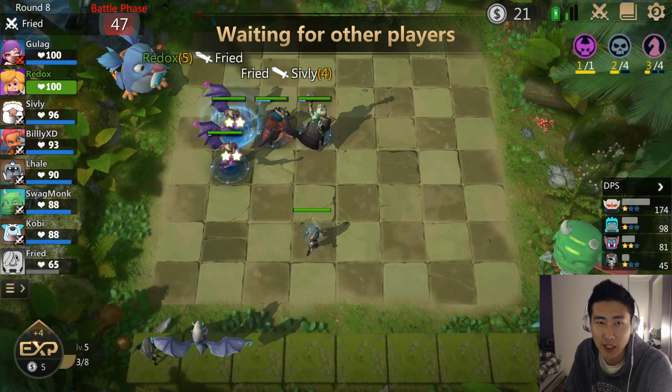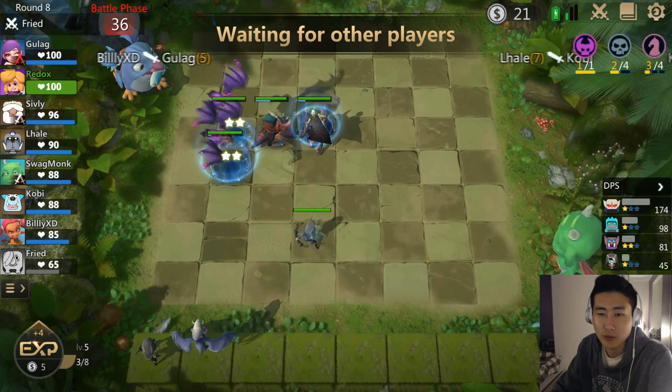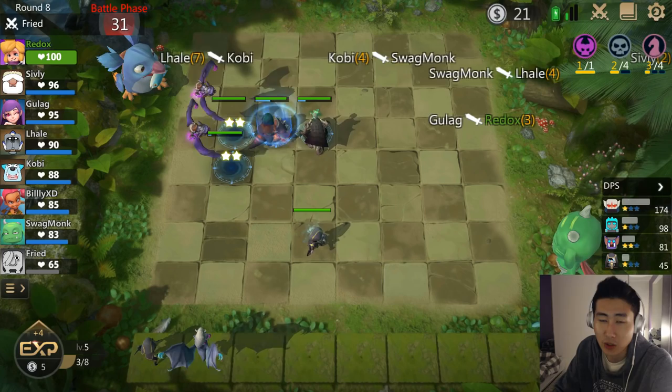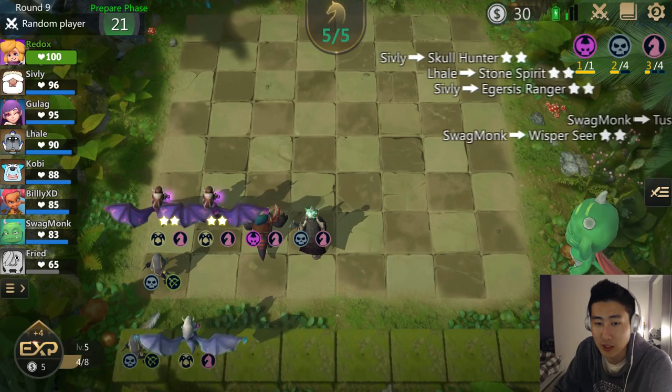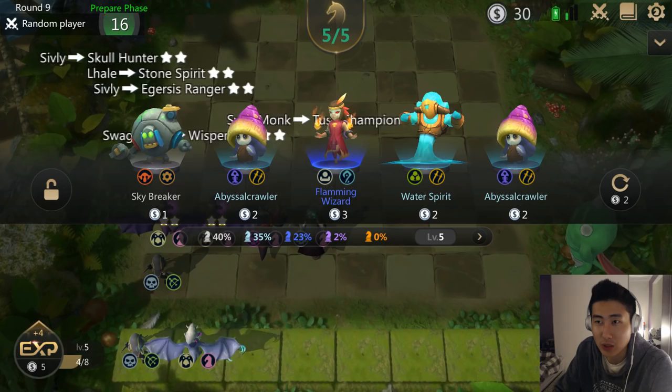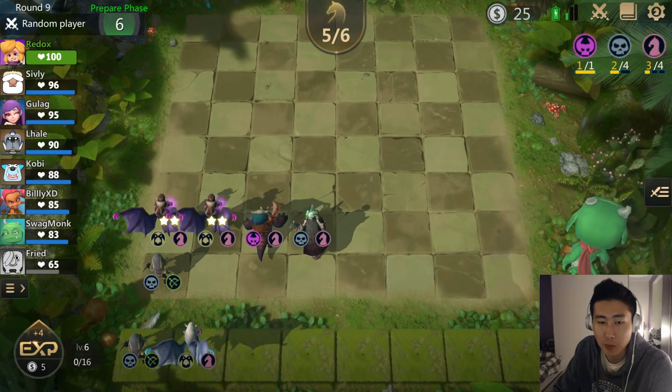L Hail came back, so there are seven players in the game and one guy — Fried — is definitely out. Having seven players is still like having eight. If I win this game I think I'll actually hit Bishop rank, so this is maybe the type of deck to go for when you want to hit Bishop. I could level myself up to six but then I lose my interest bonus since I'm just at 30 gold.